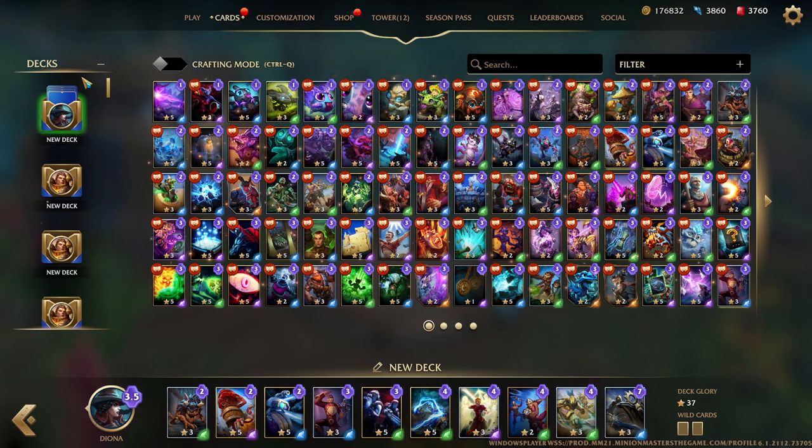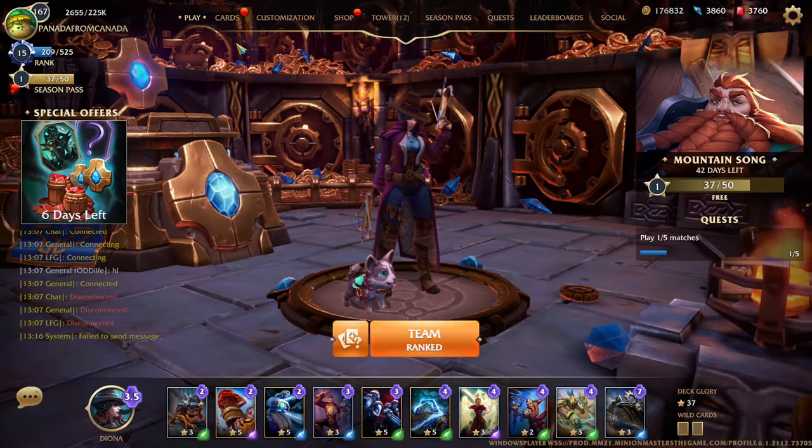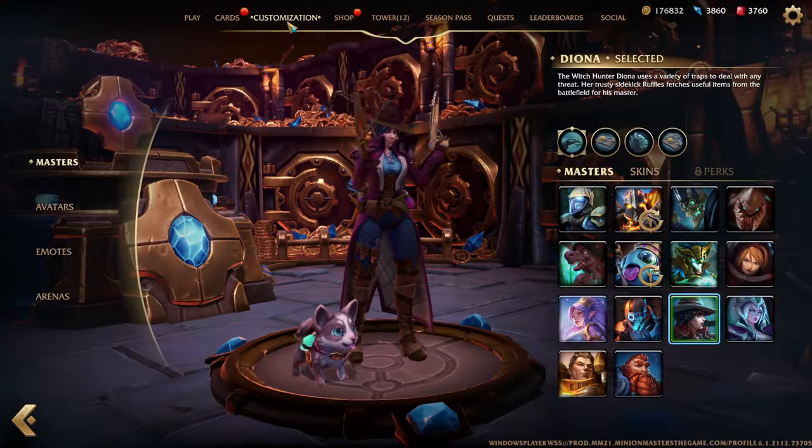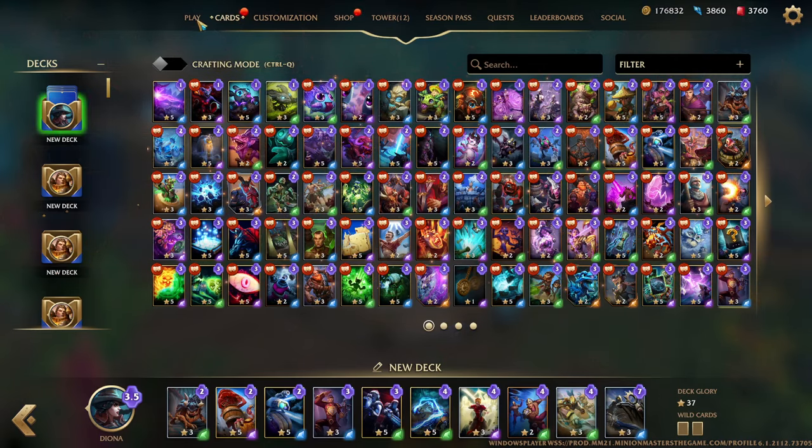You can't actually name your new decks yet, at least not that I've found a way. I've tried clicking everywhere around this to name the deck — I've only made my one deck so far. The UI is very slow; I pressed escape like 10 seconds ago and now it finally went back to the play screen, at least from the card selection part.